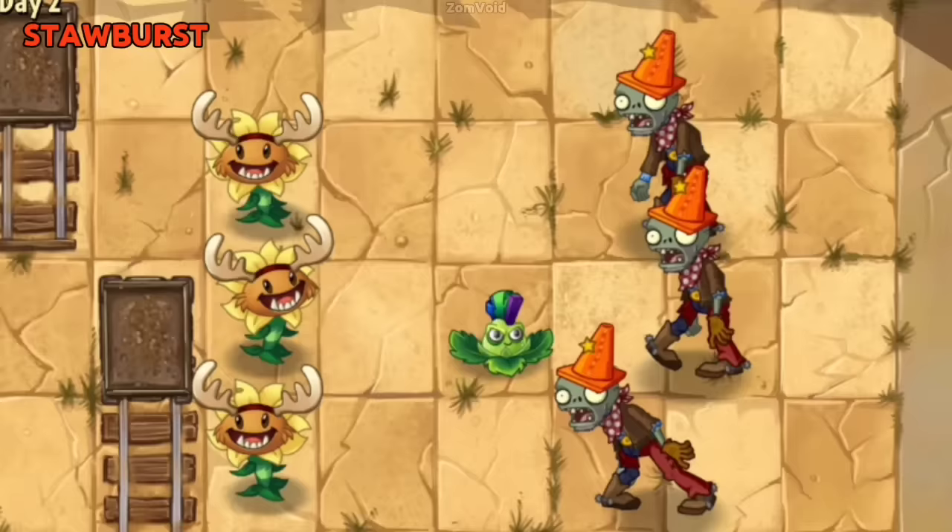Strawburst is the first plant to have a special death animation, exploding when a zombie is too close to him.